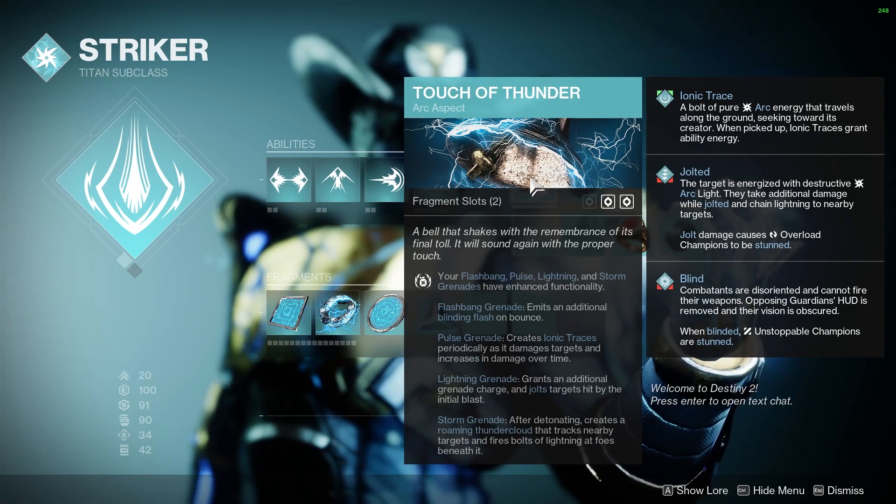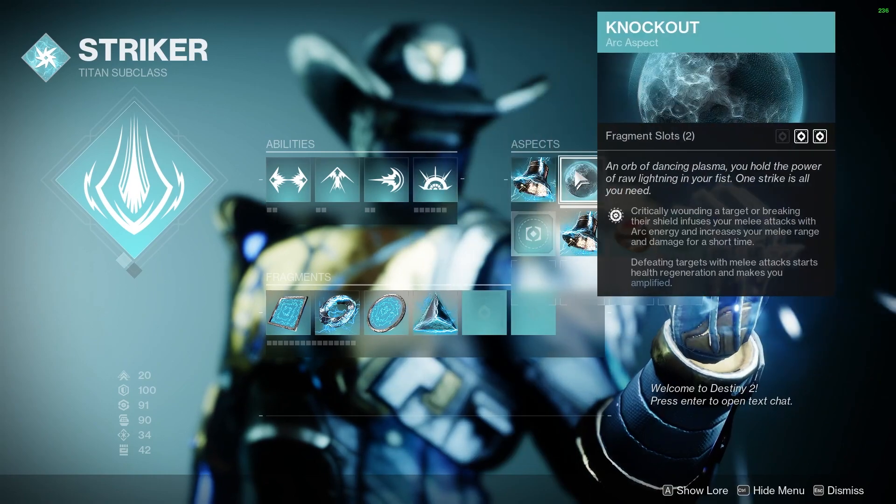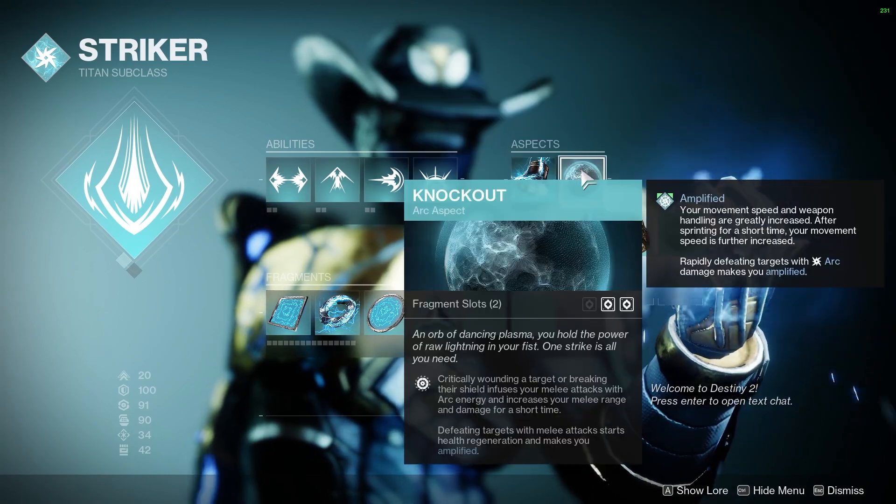Moving on to the aspects: Touch of Thunder. This makes my Storm Grenades track, but if you're using Pulse Grenades, it would make them create Ionic Traces. We're going to be using Knockout, which heals us when we get a melee kill.